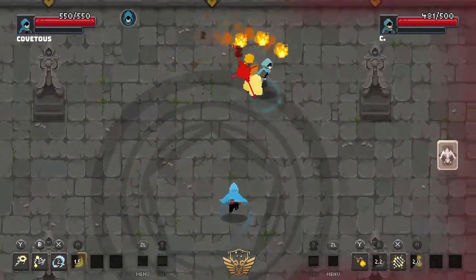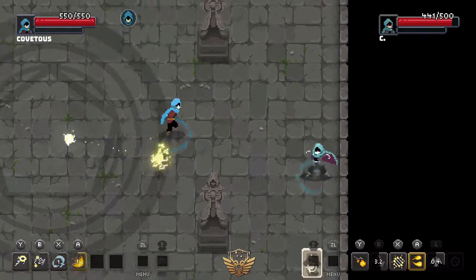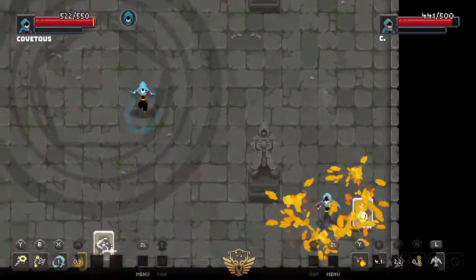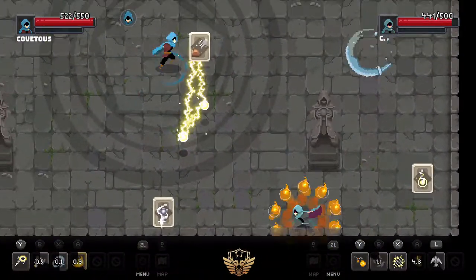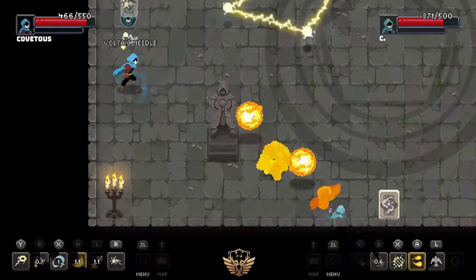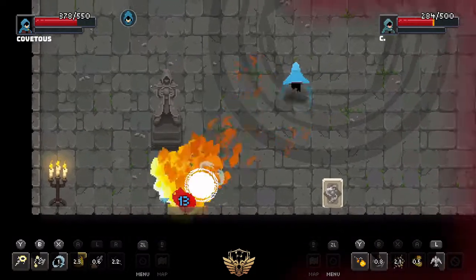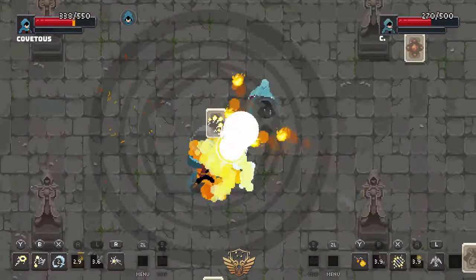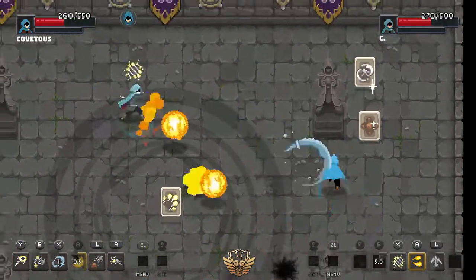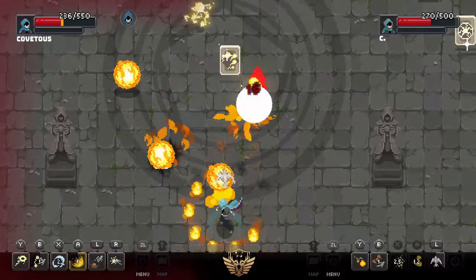Yeah, Covetous didn't really take any damage that round. The downside to what C has is it involves him getting right into the effective range of that flame cleaver. The funny thing is, if he stays on the rim and gets too close, he's actually going to get hit back with that homing flare — just like he just did right there. Covetous has way too much range, and now he has quick closing ability with that Seismic Lead — it's the best of both worlds.